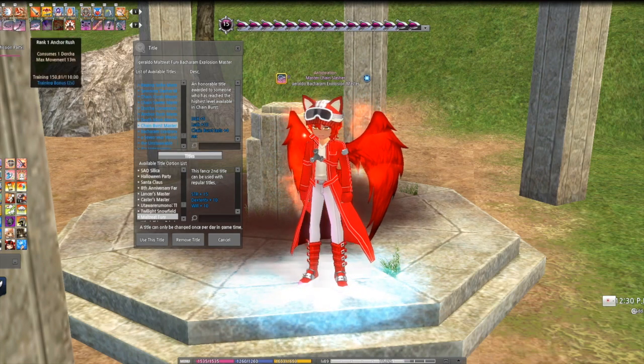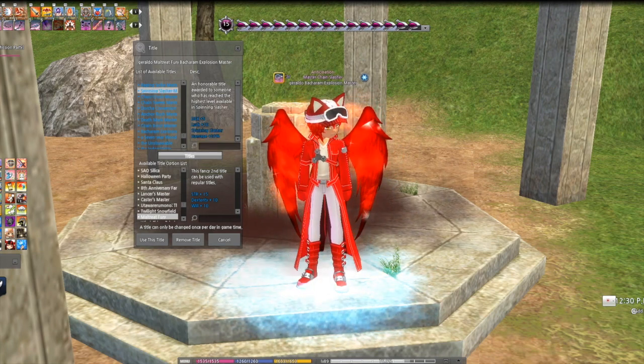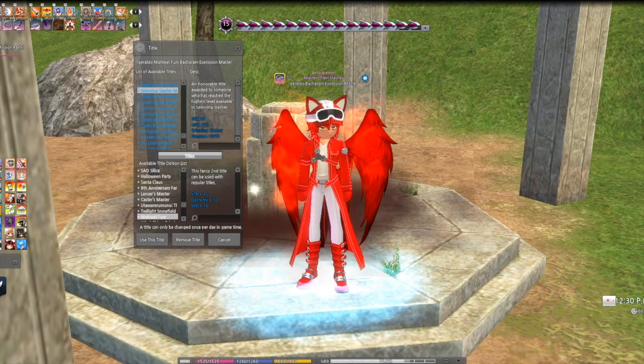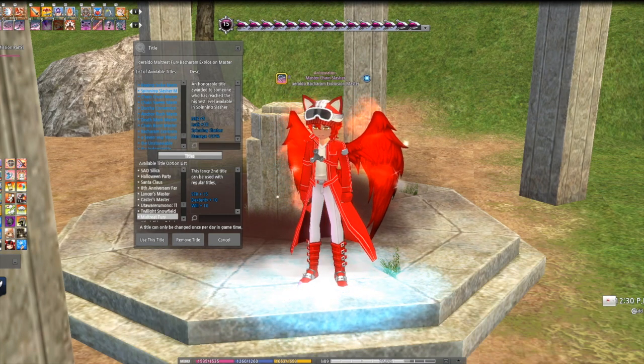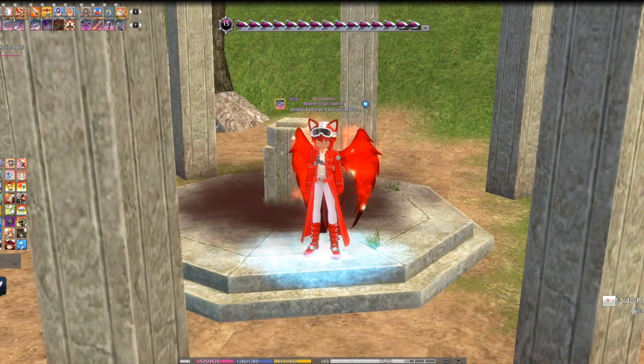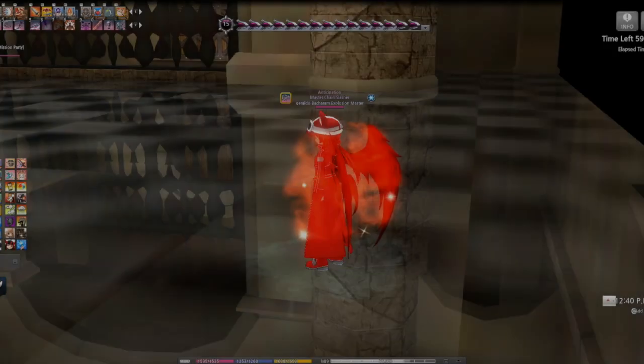Spinning Slasher — right here — plus 5 Dexterity, plus 10 Luck, and 20 damage. Sweet stuff. Now let's get into this. I think I have Advanced for the Sulfur Spider.